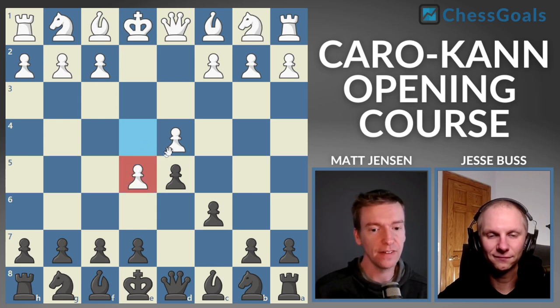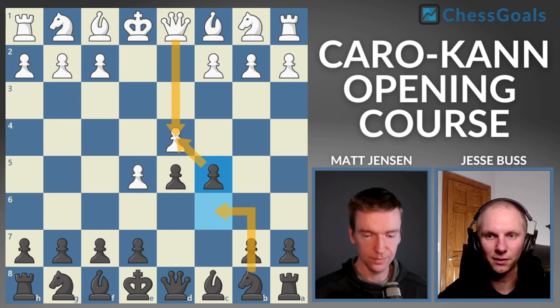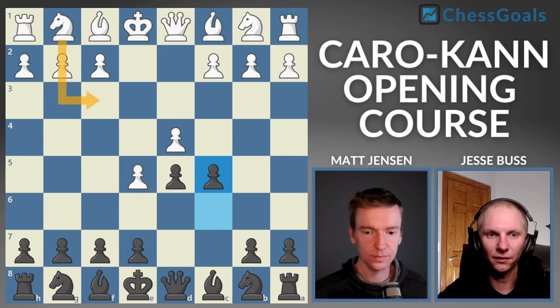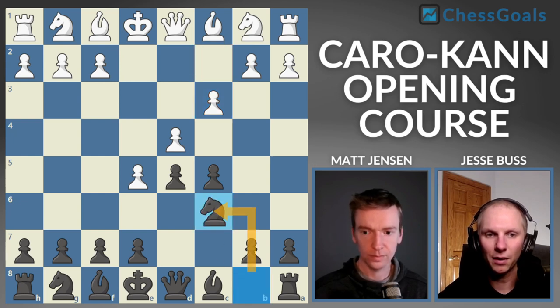Our pawns are on the light squares — we're going to target white's pawns in a lot of these lines. The most popular move is pawn to E5, called the advanced variation. The E5 pawn gives white a space advantage. We're looking a little bit more cramped. Here we're recommending C5, which used to be rare but is gaining a lot in popularity. It's a really challenging move because white just can't continue developing normally — they really have to address this. The most common move here is C3. There's no reason to break the tension yet, so we develop with knight C6, which also hangs their E pawn.